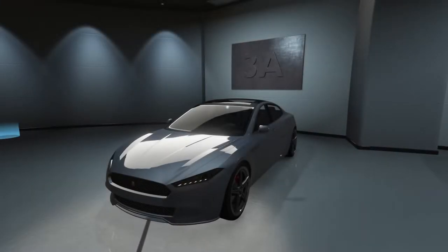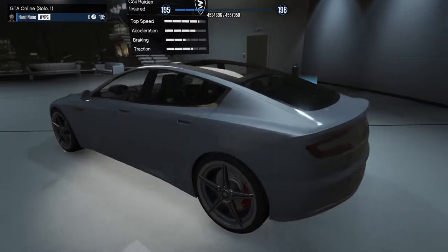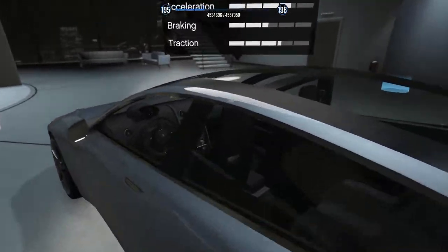Hey boys, it's Harm None. Today we're going to be customizing the Coil Raiden in GTA Online. This thing is based off like a Tesla Model S or maybe a Model 3. I personally think it looks more like the Model S. We're going to be customizing this today, so let's get right into it.